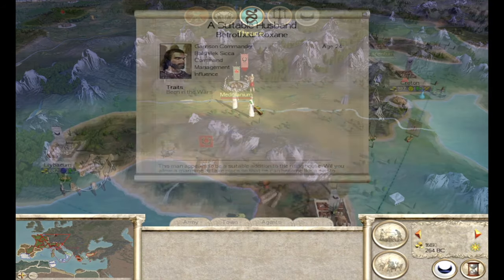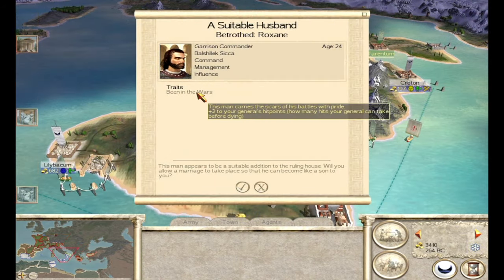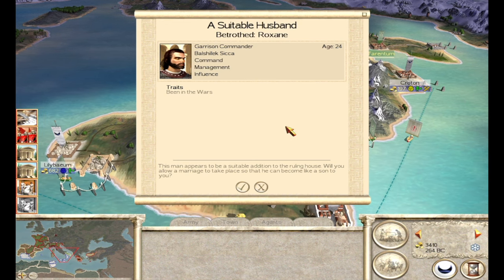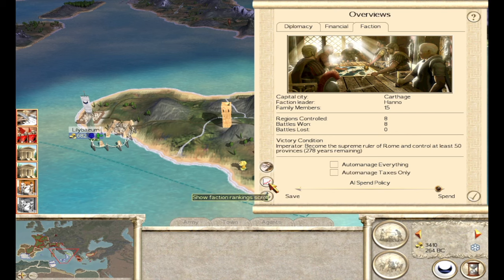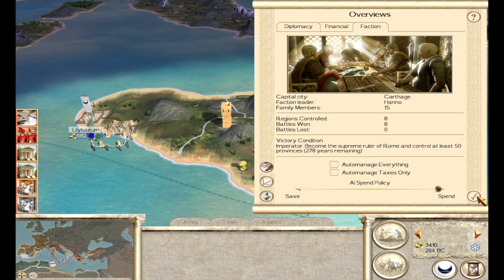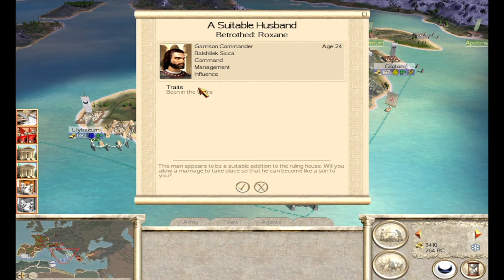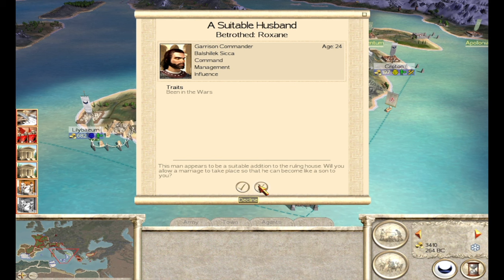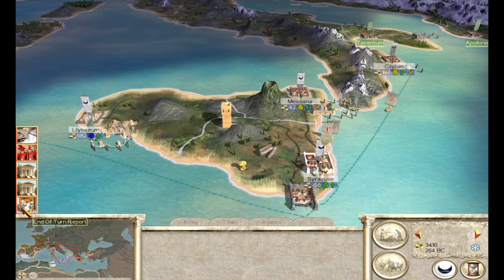Next turn - Julii has sieged Midiolanum. Plus two to the general's bodyguard hit points, that's nice. A 24-year-old family member offered - Roxanne is six. She'll have other options. He doesn't have any command, management, or influence - really not great. I don't really need the extra general right now so we're going to decline.